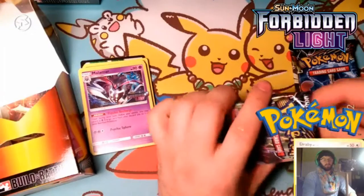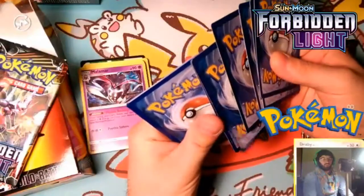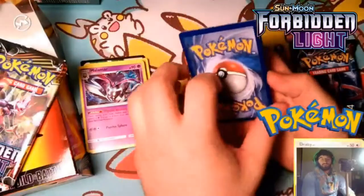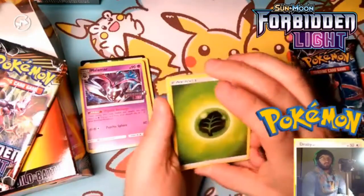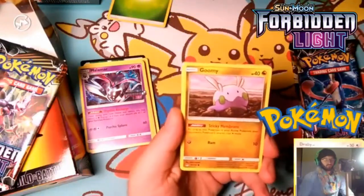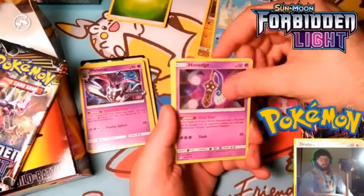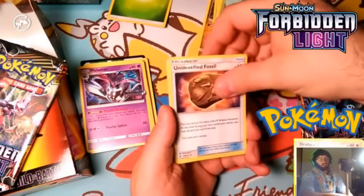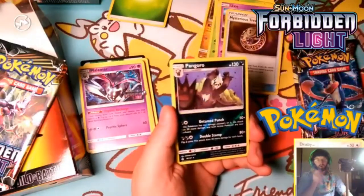I wonder if we're going to be lucky with this or not - that is the question you can never know the answer to. We're going to guess the energy - let's guess psychic. It is not psychic; it is grass, so we're probably going to see a random Ultra Beast. We got Goomy with Sticky Membrane, Bergamite the Might Burger, Honedge with Final Hour, Skiddo, Unidentified Fossil - I didn't know they reprinted that in the set - Uxie, a Mysterious Treasure, Pangoro as a reverse rare.